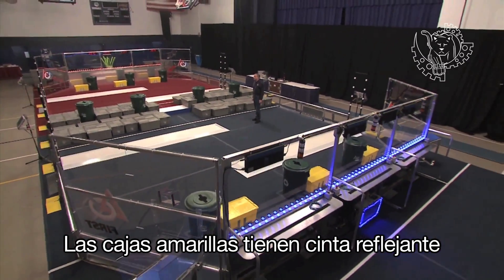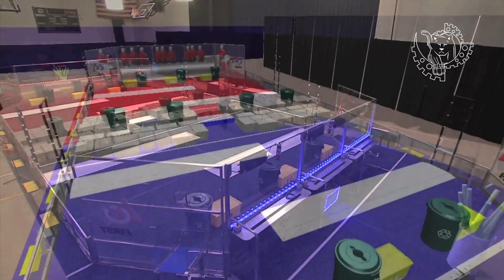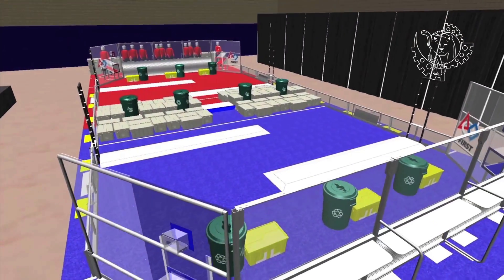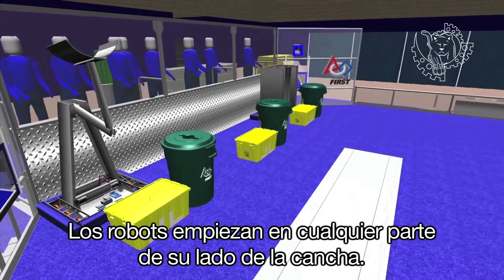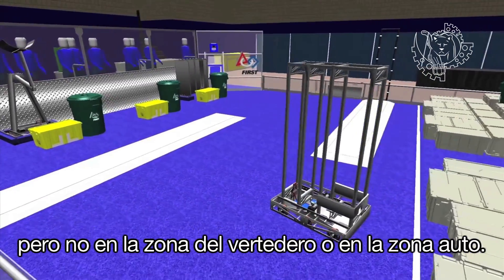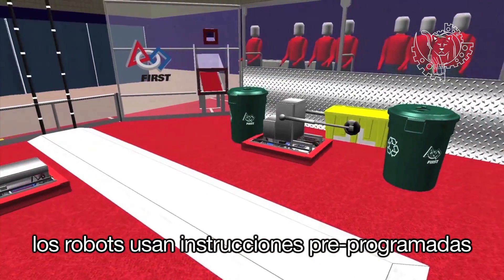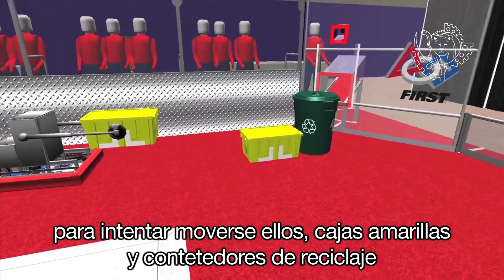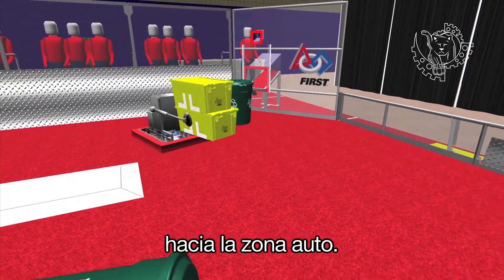Yellow totes have some reflective tape, which makes robot vision tracking easier. Robots start anywhere on their side of the field, but not in the landfill zone or auto zone. During the 15 second autonomous period at the start of each match, robots use pre-programmed instructions to try to move themselves, yellow totes, and recycling containers into the auto zone.